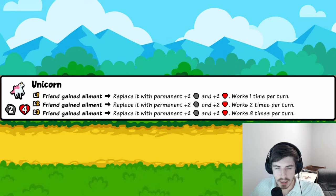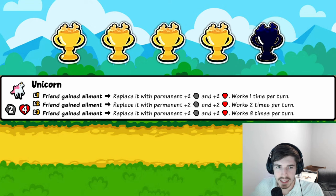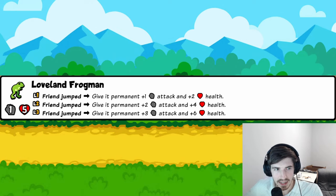Unicorn: if a friendly pet gains an ailment, replace it with a permanent two-two. Think Whale Shark but on a friend, and it only works a set number of times per turn — which is actually better because once a pet hits 50-50 you can still give it a held food, or just sell the Unicorn. Really versatile. Four trophies.